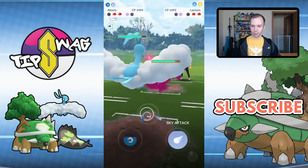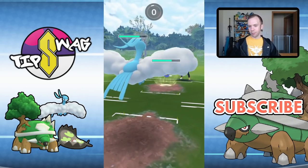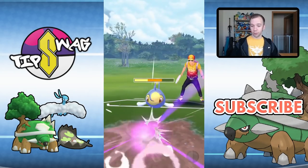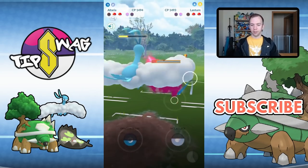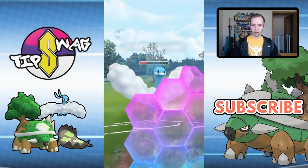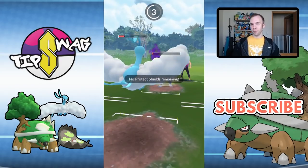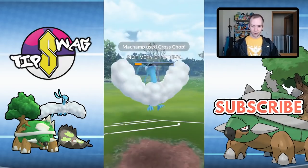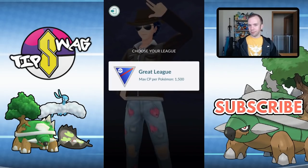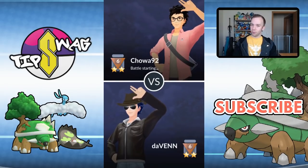Then we've got the Lanturn. Lanturn is kind of an interesting pick in the back — I believe this is a Spark Lanturn, not a Water Gun Lanturn. So with one shield it is able to overcome the Altaria there. And if you're wondering why Altaria went for Dragon Pulse instead of Sky Attack — well, Electric type Pokemon resist flying type damage. Champ comes in with the murderous Karate Chop. Unfortunately unsuccessful — can't win them all.